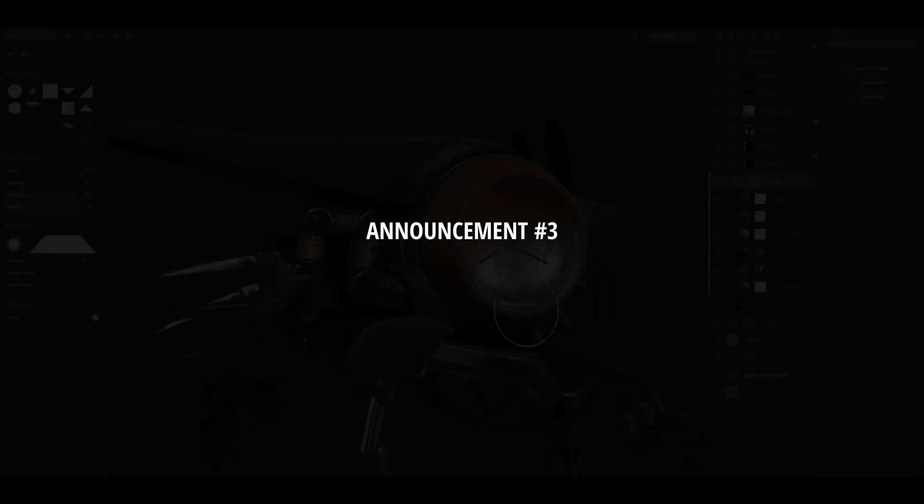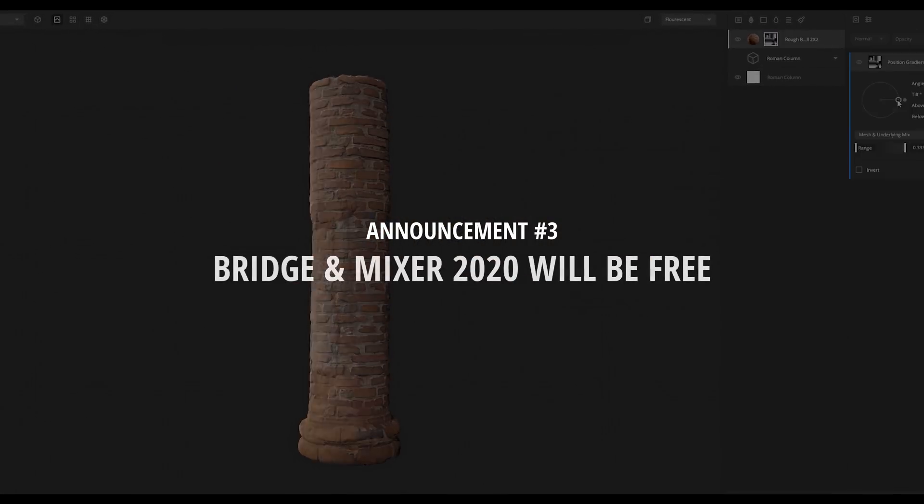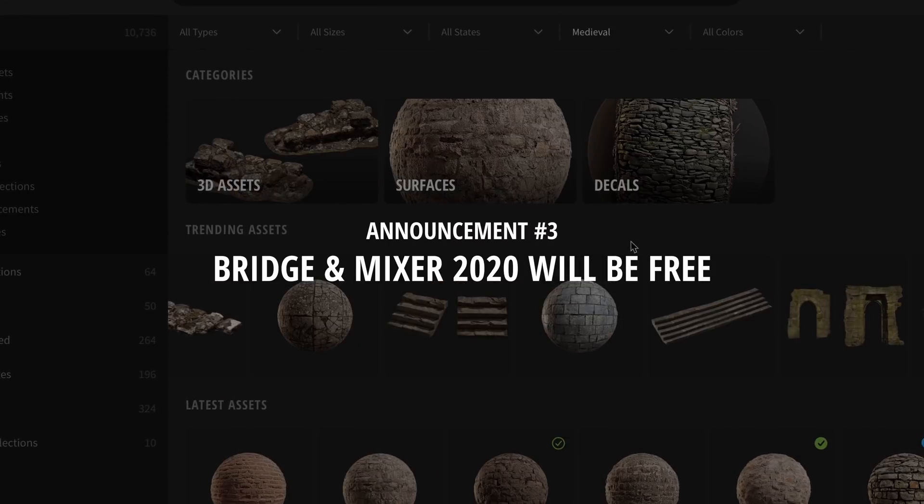You'll find all the details in the description. But that's not all. Epic is helping us make the upcoming 2020 versions of Bridge & Mixer free for everyone, with no subscription required and both fully featured. We're releasing these new free versions within a few weeks from now, as part of a massive update to both tools.